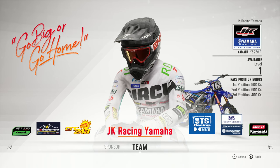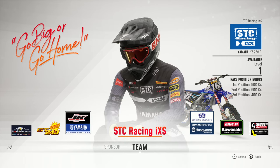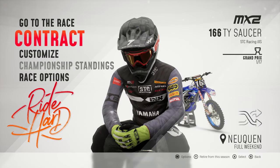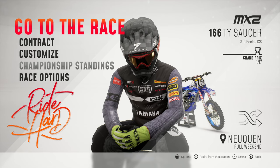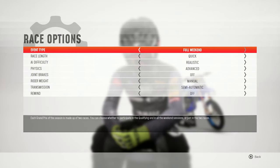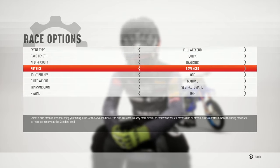Right now we'll go ahead and pick a level 1 team since that's what you guys will be playing with on your first day. We'll ride a Yamaha — do a little supercross-style playthrough. Go ahead and ride the Yamaha. Race options: right now I'm going to ride with everything maxed out. Physics — I have a lot to talk about — we'll ride in standard mode real quick first.